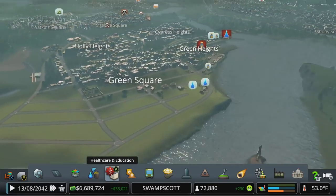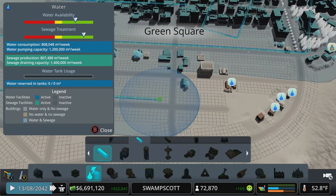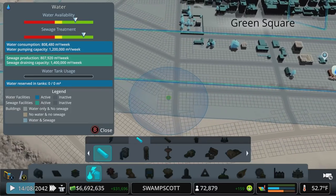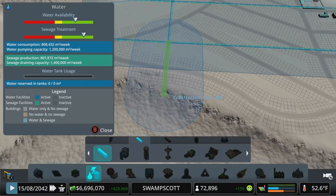We know where the problem intersections are. Let's pick a spot — let's see what's going on over here. Did I not water over here? Oh my god, okay. Sorry about that — let's get this sorted out.